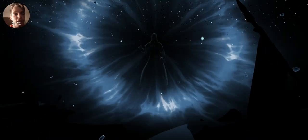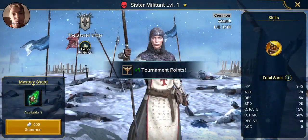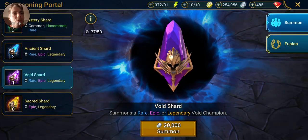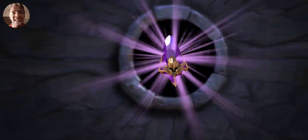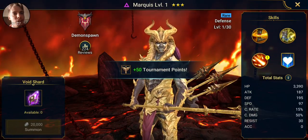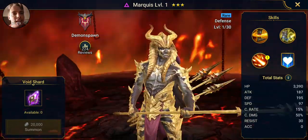I'll show you guys the first one that I got — the leader, who is actually pretty good, pretty strong. All right, I'm bored with these, let's jump straight to the void shard.